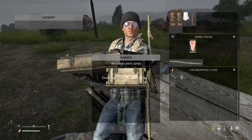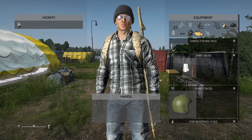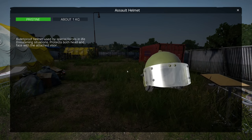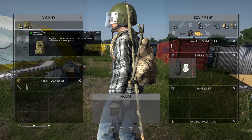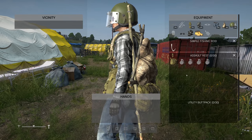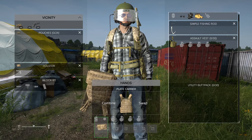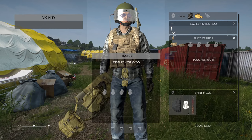That's about it from the survival recipes — now time for some military ones. First, if you have a Gorka helmet, you can attach a visor to it. Also, if you attach a utility backpack to an assault vest, you'll get one combined item that's still used as a vest and you can still wear a different backpack with it. For a plate carrier, you can add pouches to have more storage, as well as a gun holster that will hold your handgun.